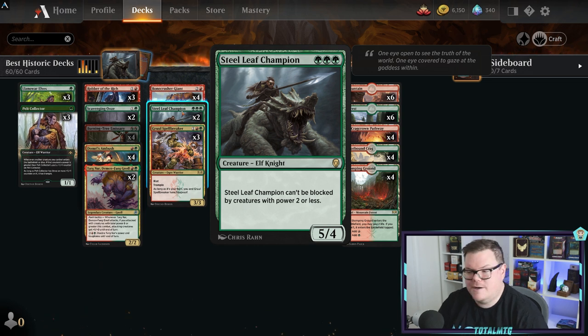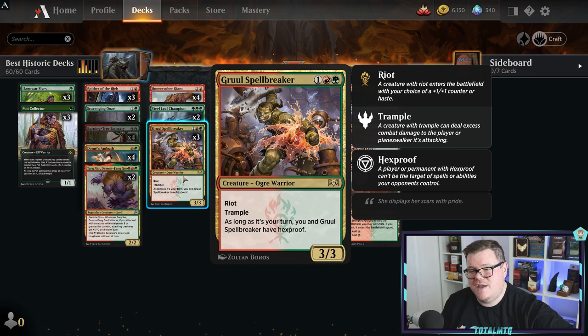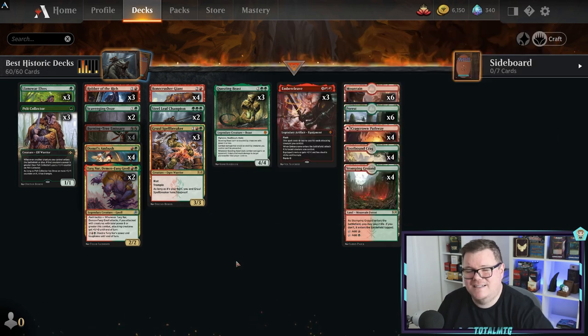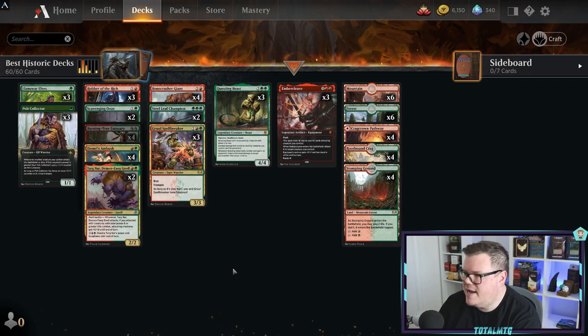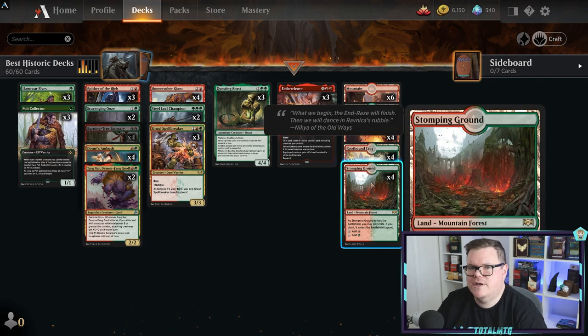Gruul Spellbreaker is a three/three with riot - you can put a counter on it or give it haste, which fits the aggro theme perfectly alongside Robber of the Rich and Questing Beast - you see a lot of haste in this deck. Domri's Ambush puts a plus one/one counter on a creature and deals damage equal to its power to target creature - a good bit of removal for a two-mana sorcery that can also hit planeswalkers.